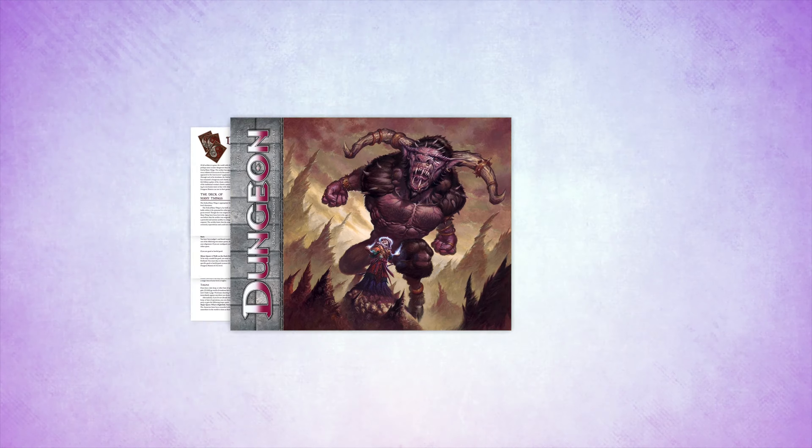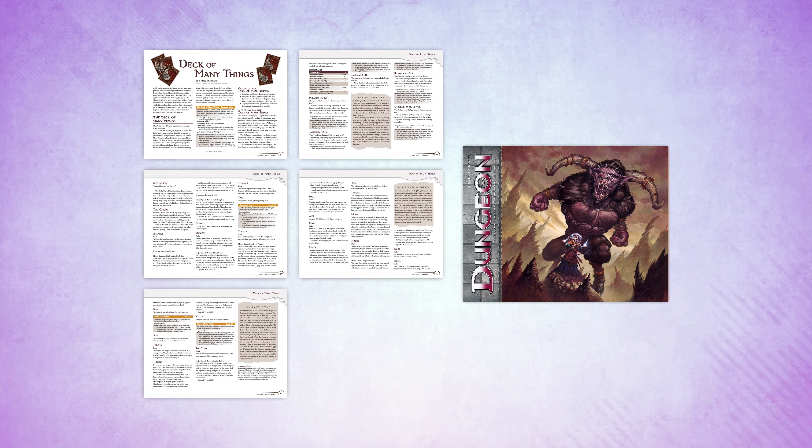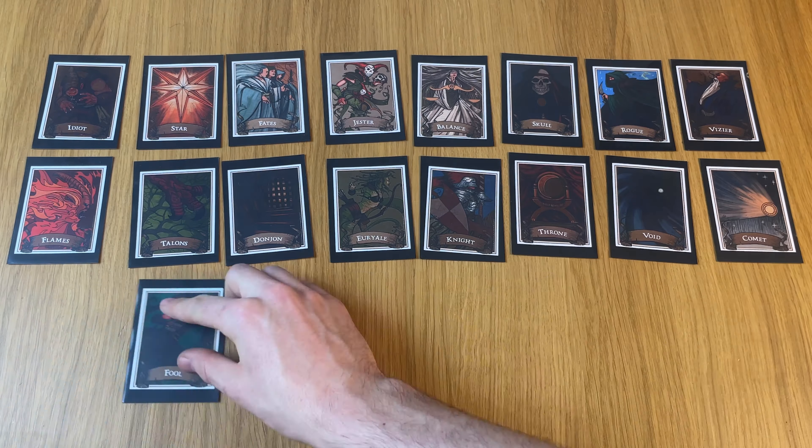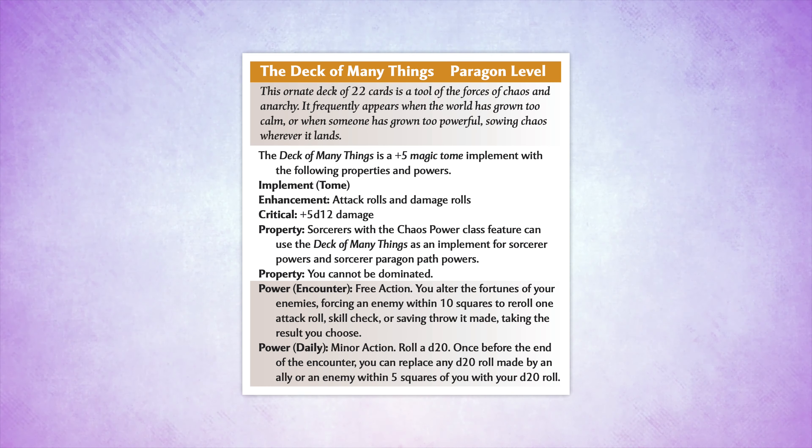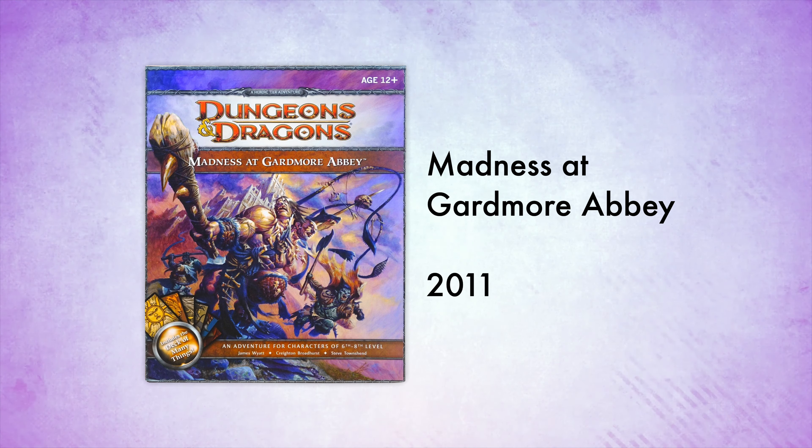But it wasn't absent for long. Two years later, an updated version of the deck appeared in Dungeon Magazine 177, including new rules and new printable art. This may have been the most powerful version ever, as it had a mind of its own, seeking to sow chaos and disruption. It could also be used as an implement to cast spells for sorcerers and granted buffs to the owner without them even having to draw cards. The deck appeared again in the Madness at Gardmore Abbey boxed adventure, where players had to collect cards one at a time as they progressed.